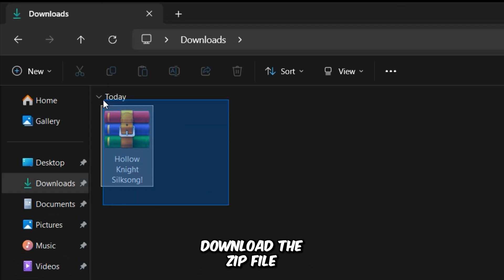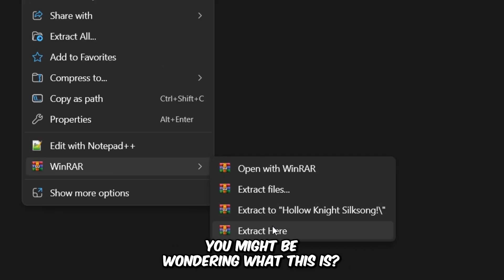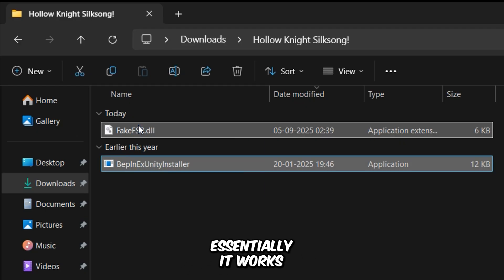First, download the zip file from the video description, and after downloading, extract it. You might be wondering what this is — well, it's my custom-made fake FSR mod, built specifically for this game. Essentially, it works similarly to AMD FSR, but in a different way. It lets you dynamically lower the in-game resolution using keyboard hotkeys. The best part? There are no black borders or visual issues while switching, and it works seamlessly, giving you significant FPS boosts.